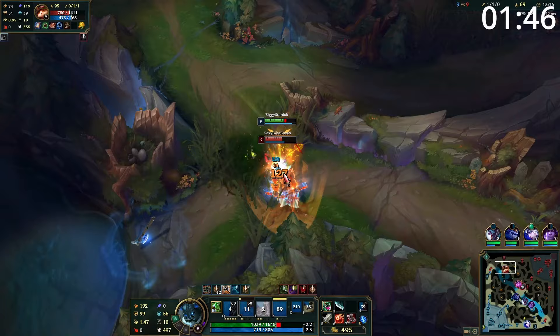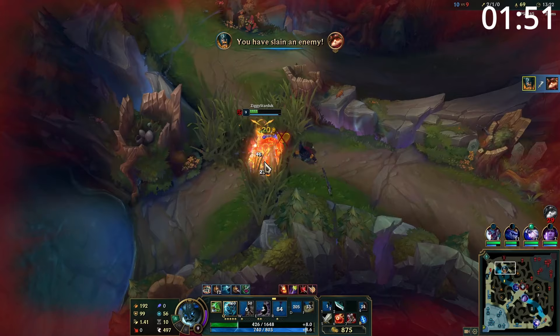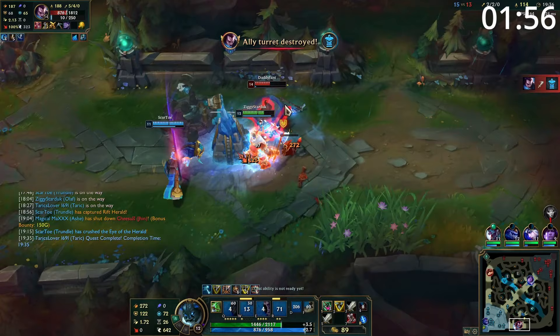A good way to get this poke out, especially against matchups that want to bully you, is to establish brush control early. Your axes from brushes are far more difficult to dodge, and it's hard to trade back onto you without taking your autos, E's and axes to the face, and putting yourself at a high risk of being run down.